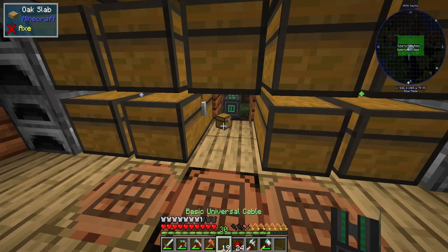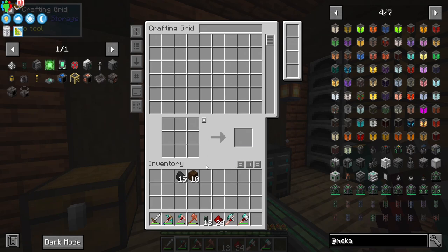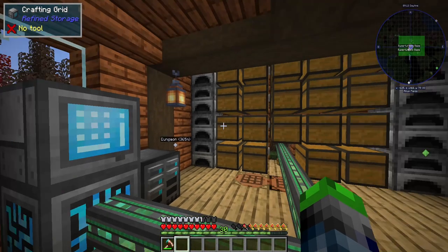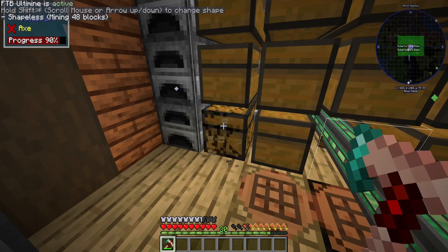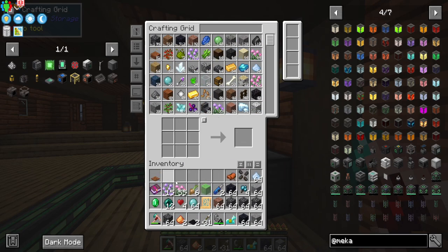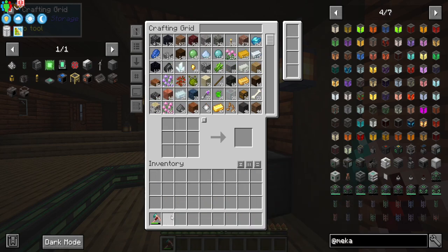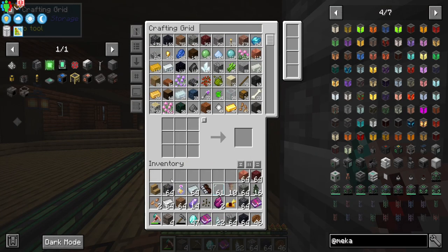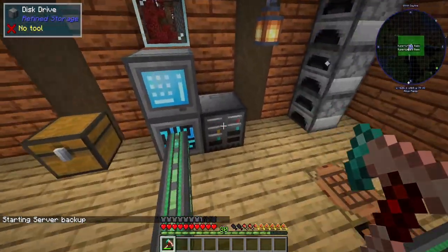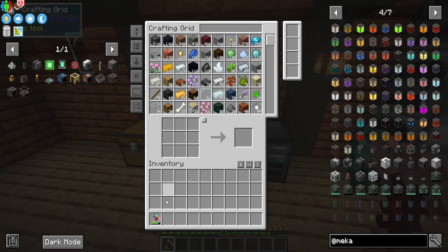There shouldn't be anything left in the old storage, and now we should be getting power all the way over to the Refined Storage system — bam! The controller is online. We can put items in. Now I'm going to move everything over. It's all been moved — look at that: 16,000 items out of 26,000. If we do a couple more 16Ks in here we'll be solid.